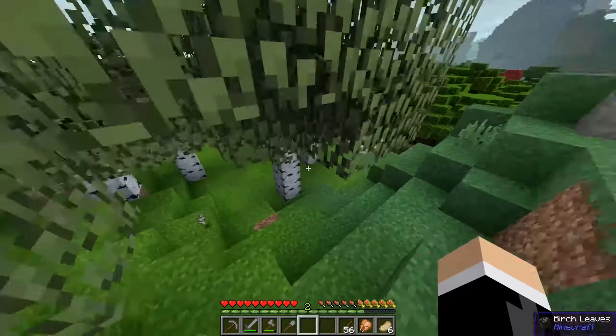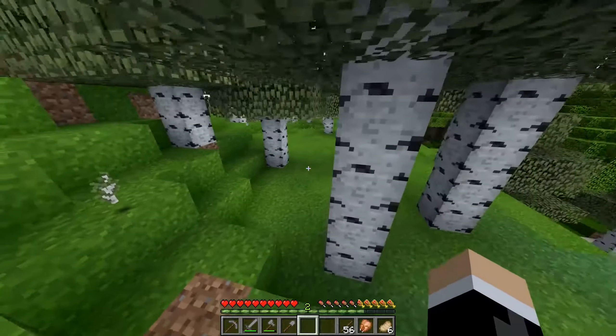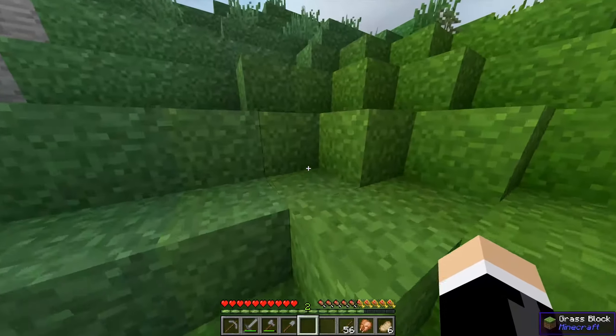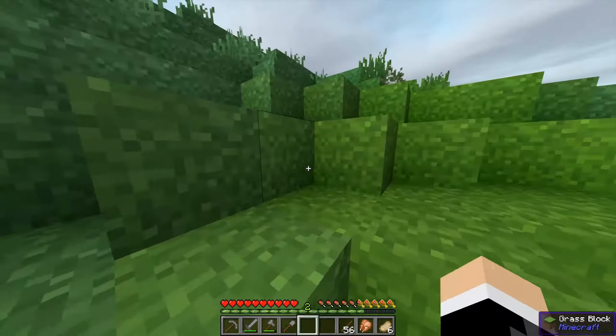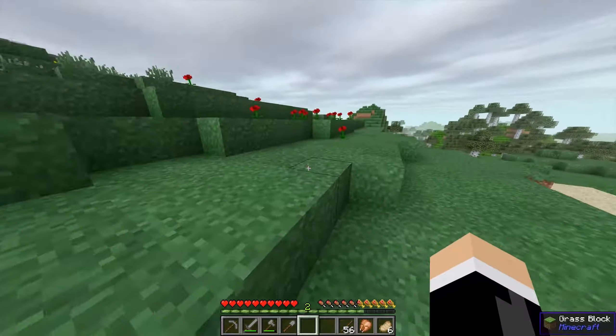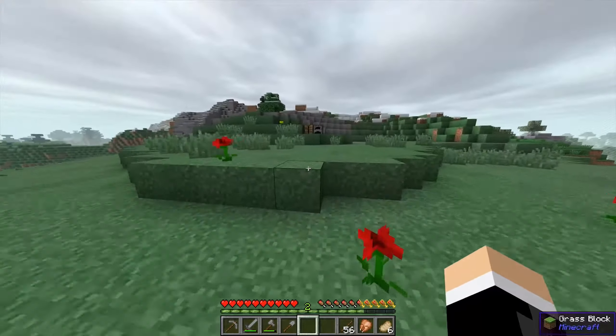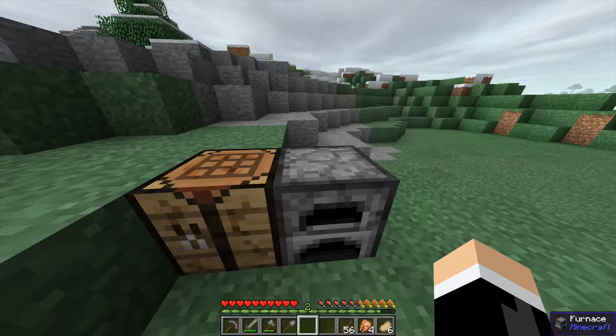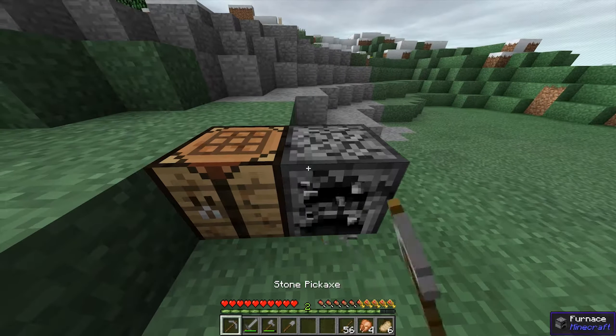Oh, we are using two texture packs. One of the texture packs is the vanilla — better vanilla. It just adds in better stuff. You'll probably notice that the trees are slightly better, the colouring of the grass is slightly better in places. And we're also using a shadow, quote-unquote, one. What it does is add shadows underneath blocks, which is a replacement, kind of.